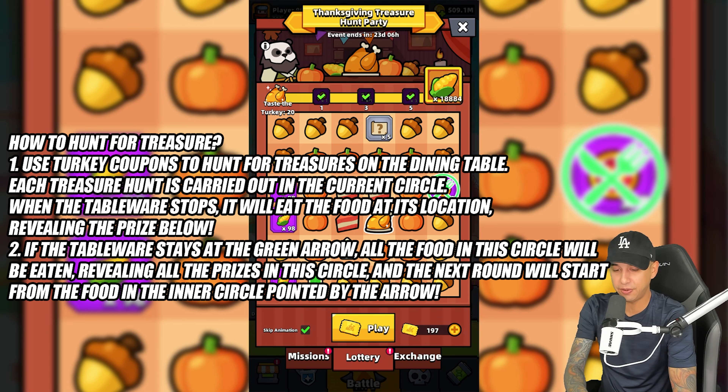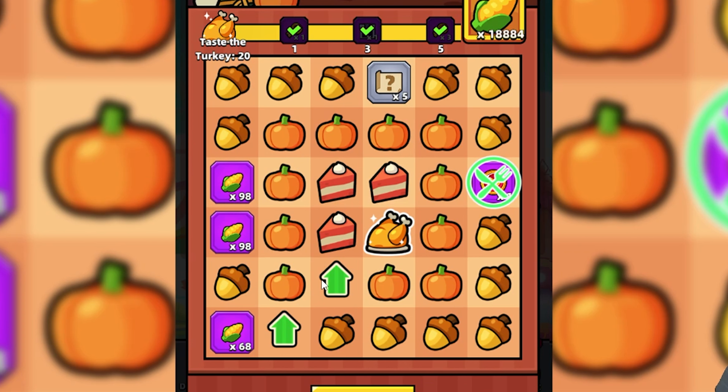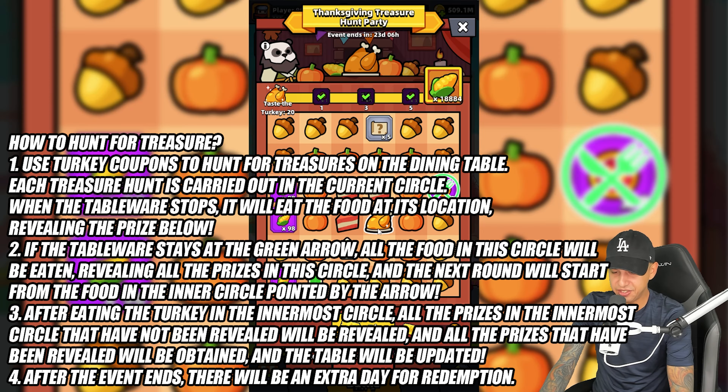The next round will start from the food in the inner circle pointed by the arrow. As you see, we have arrows here and circles — pumpkin circles, acorn circles — and in the middle we have food. We have a turkey. After eating the turkey in the innermost circle, all the prizes in the innermost circle that have not been revealed will be revealed, and all the prizes that have been revealed will be obtained. Then the table will be updated.